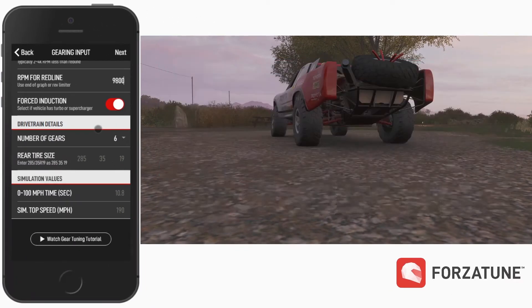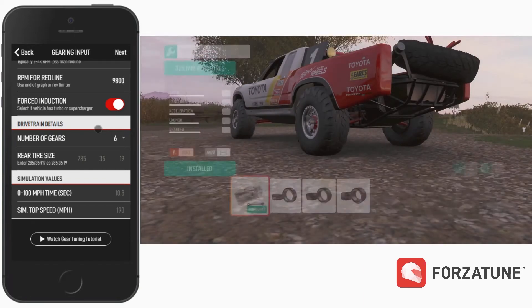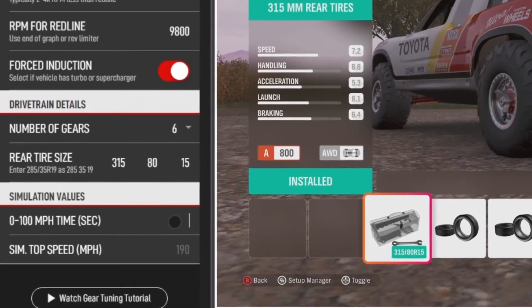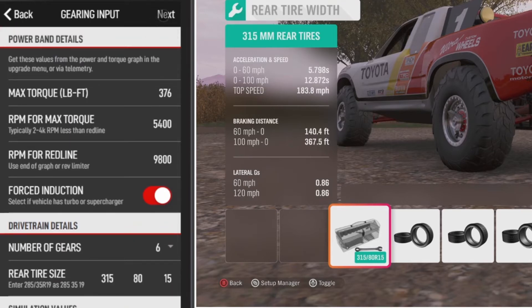Now we switch the upgrade view to the rear tire size. We want to use rear tire size whenever tuning rear or all-wheel drive vehicles. We'll copy over three values here. And then we can toggle the display using the directional pad to show some simulated stats. In this case, our zero to 100 mph acceleration time is 12.87 seconds, and the simulated top speed is about 184 mph. These values don't need to be exact — it just helps ForzaTune understand what the truck can do. Hit next and we have all of our tuning values.